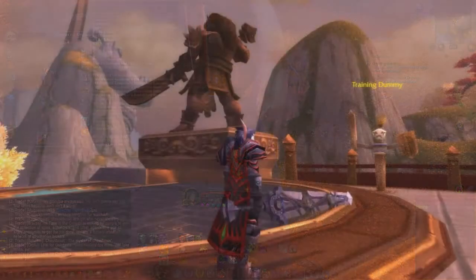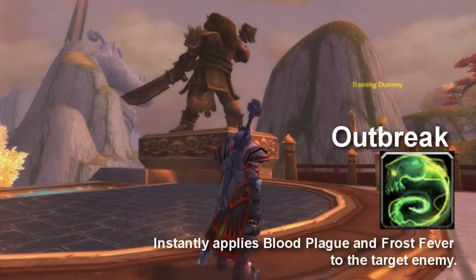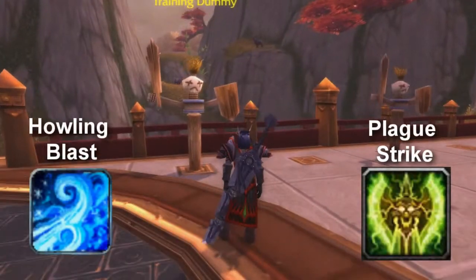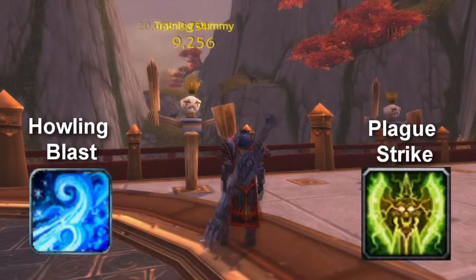Let's cover your basic rotation in arenas and battlegrounds. As an opener I would recommend using Outbreak, which instantly applies Blood Plague and Frost Fever on a target enemy. If Outbreak is not available, use Howling Blast and Plague Strike.